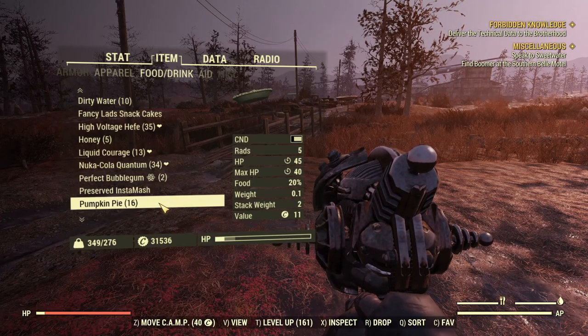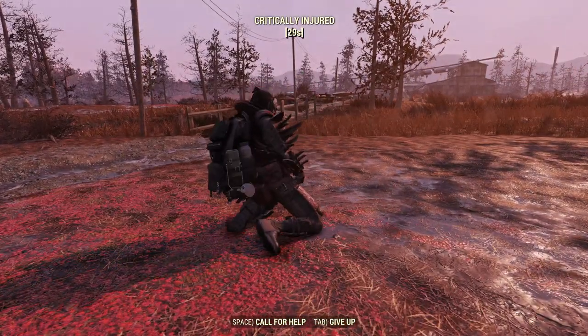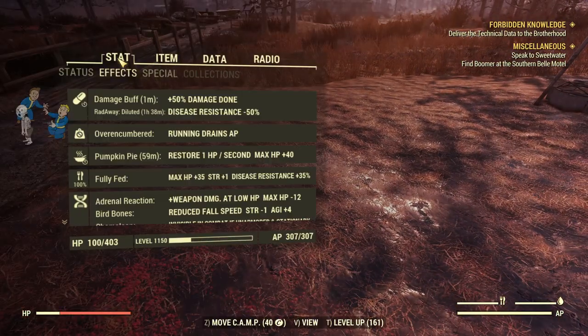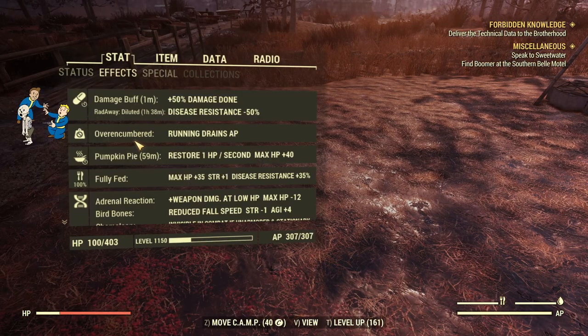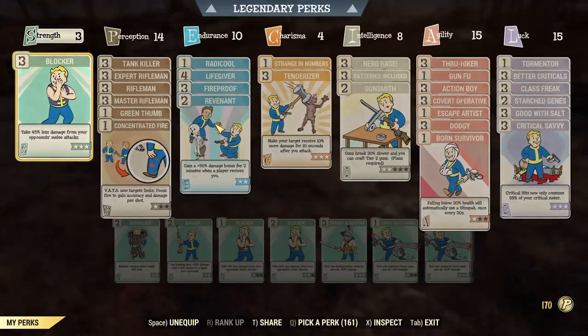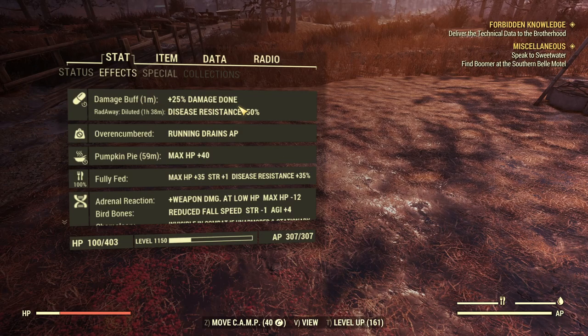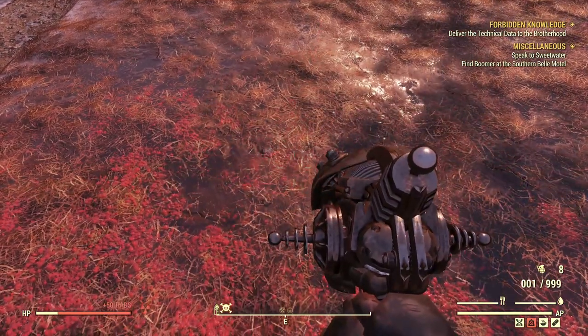I'll eat pumpkin pie to activate it. Now let's check the pip-boy — I have plus 50% damage done right now. I'm going to remove the perk card and see what happens. It's still there, but it's now plus 25% — just like rank 1.